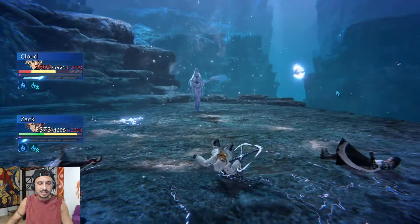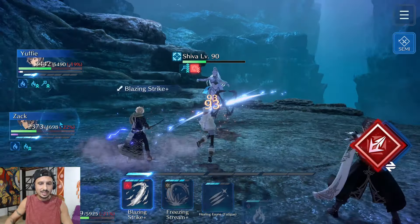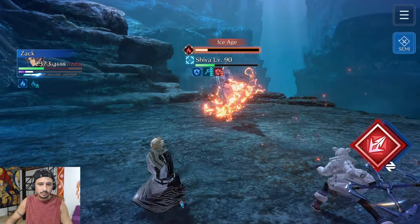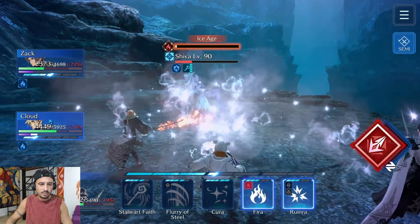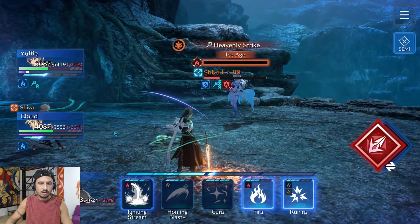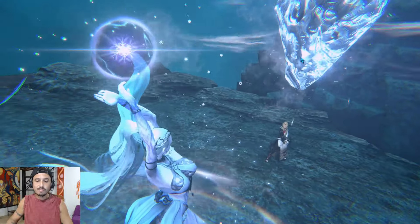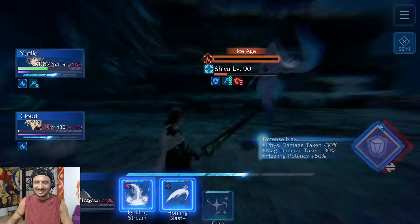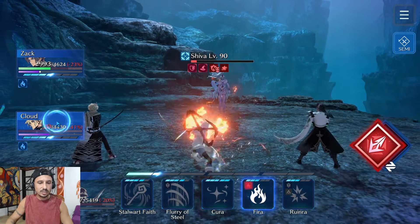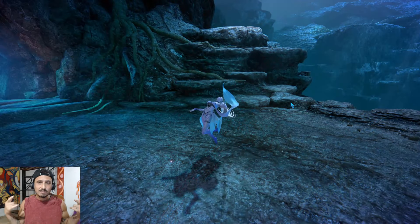From here on out no healing — we are going straight damage all the way to the end of the fight. It does not matter if you lose a character here and there. I'm going to re-up the imperil — jump to Cloud, fire breach, Yuffie is going to Flurry of Steel and we are going to get off some damage. We're going to block this Heavenly Strike — it might take down Cloud but he has done his part. From this point it's pure damage. She's stunned right now, we can do as much damage as we can right here and Shiva is down!